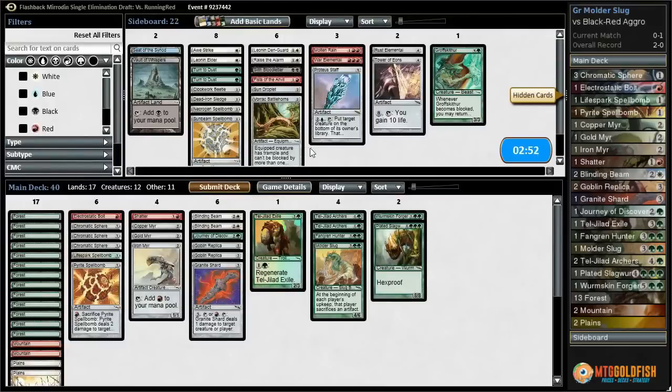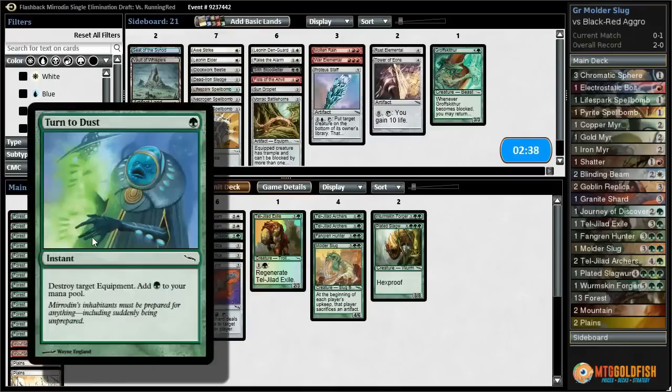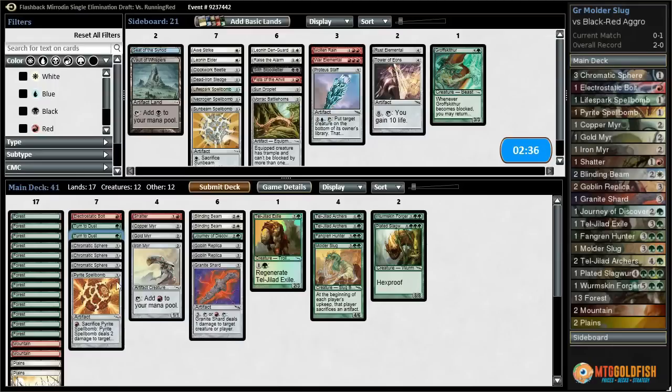We know for game two we're going to want to hold our Shatters for the Sword, because that is a beating. Hopefully we run better in game two, or just play better. We know to hold our artifact removal now. Turn to Dust does answer the equipment. We can bring that in over the Life Spark Spellbomb. Do we want two of them? Is that too aggressive? I guess we can go down a Chromatic Sphere — let's try it like that.